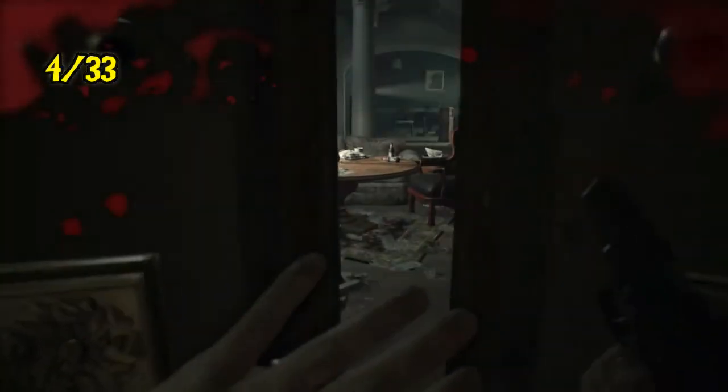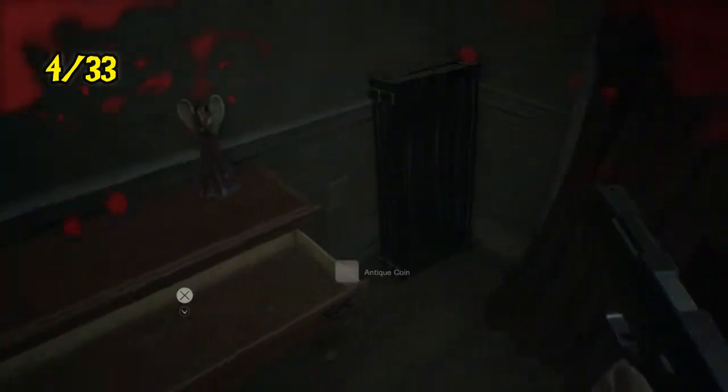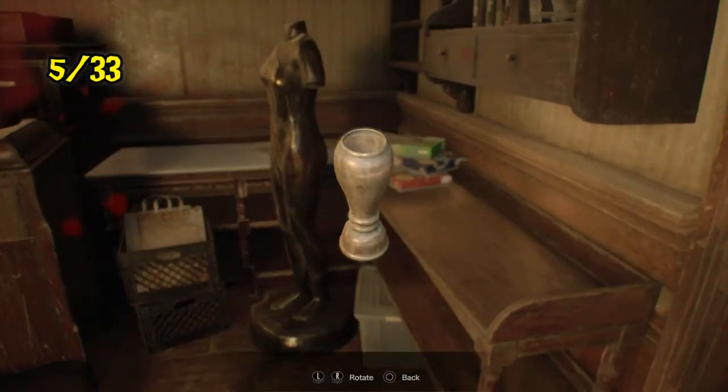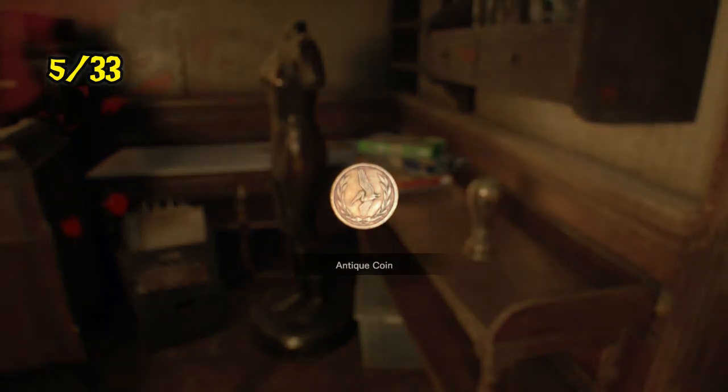Number four is where it was in easy or normal mode, to the right of the second or third bobblehead in this drawer. Some of them are the same, some of them are different. Number five is up in the rec room and once again they tried to get you with the vase trick here. Instead of it being on the furnace or heater over there, it is in the vase.